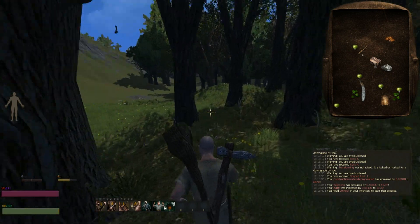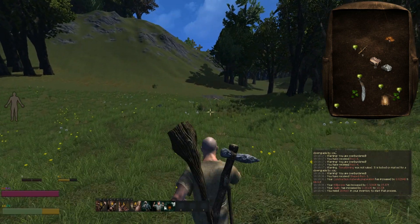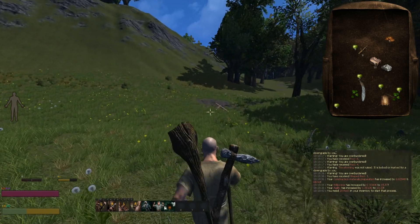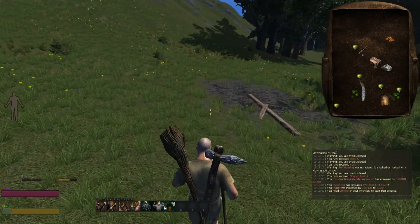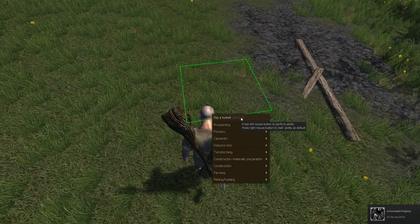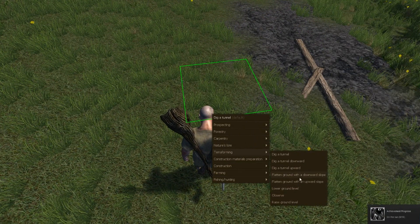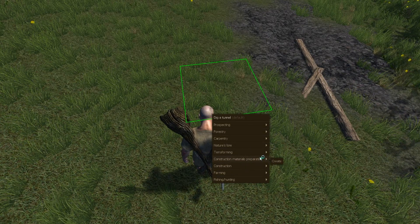What you're gonna have to do now is go down to a place — the place where you wanna set your base. You're gonna right-click on the ground and you're gonna have to flatten the ground. I don't have the possibility here because I've already done that.